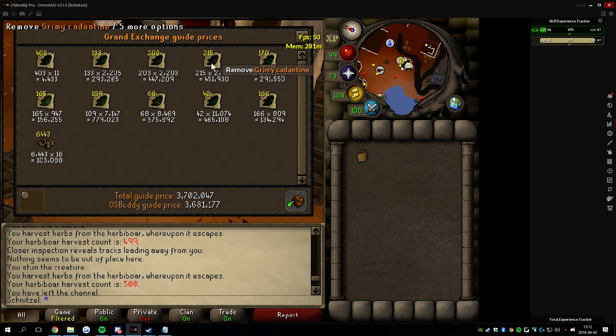...quorum, cadentine, lantodime, irritleaf, runnerweed, snapdragon, torstor, dorfweed — and this is the currency on fossil island.